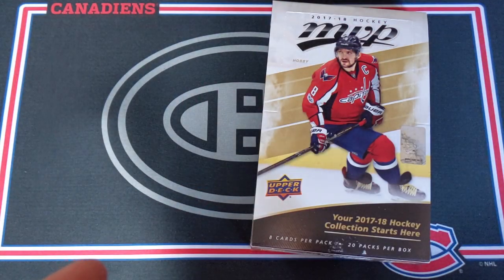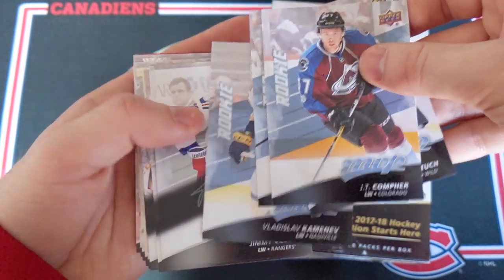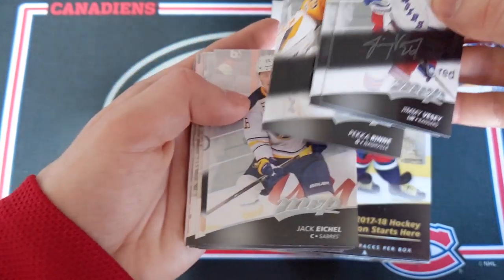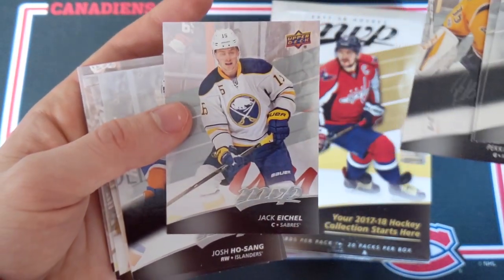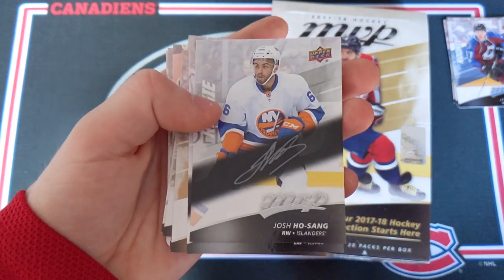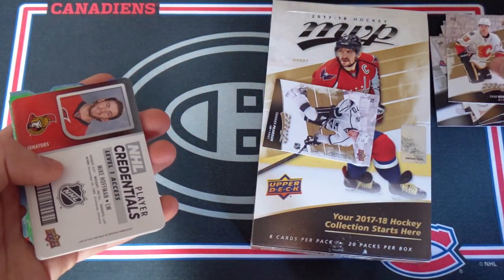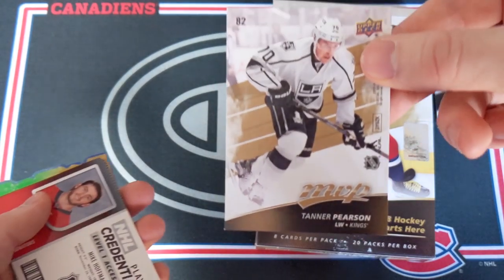This box actually turned out to be pretty great. Let's take a look at what we got. Some short print rookies: JT Comfer, Alex Tuck, Nylander, and Kamenev. I probably got some more high series short prints but could not spot them. Got some silver scripts: Jimmy Vesey, Sam Bennett, Pekka Rinne, and this really weird one — it might be a misprint — Jack Eichel, supposed to be a silver script, pretty cool. Josh Hosang is a rookie silver script, and Tanner Pearson another silver script. Puzzle backs: Sam Bennett, Duncan Keith, Eichel, Smith, Rantanen, and Tanner Pearson — who apparently is great at diving. Sorry Tanner.